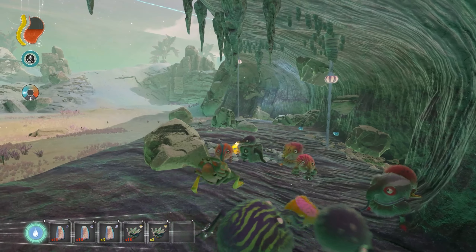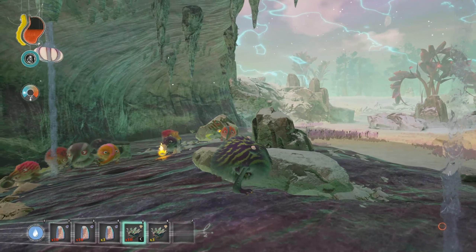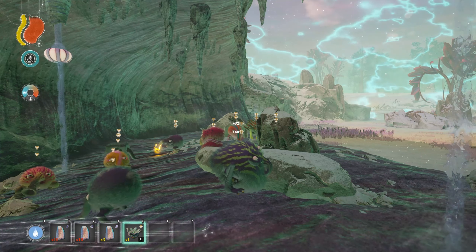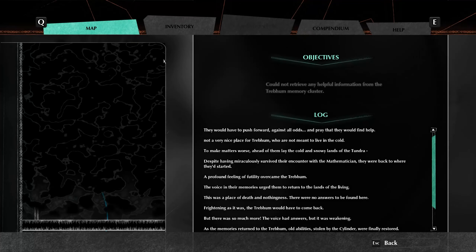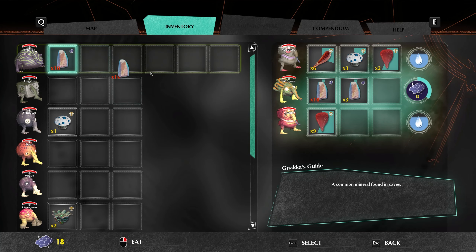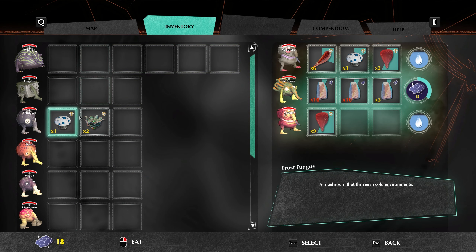Oh god, lucky we're hiding. Saw one of these big starfish flying things fly past us. Yeah, let's convert those to gems before I forget. Let's give them to the big guy.